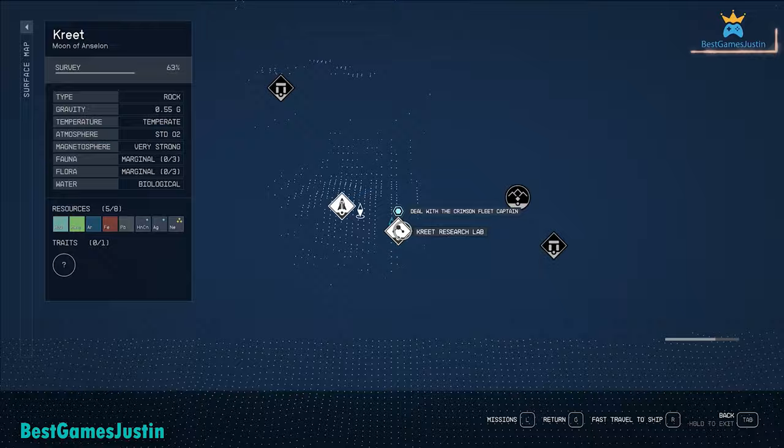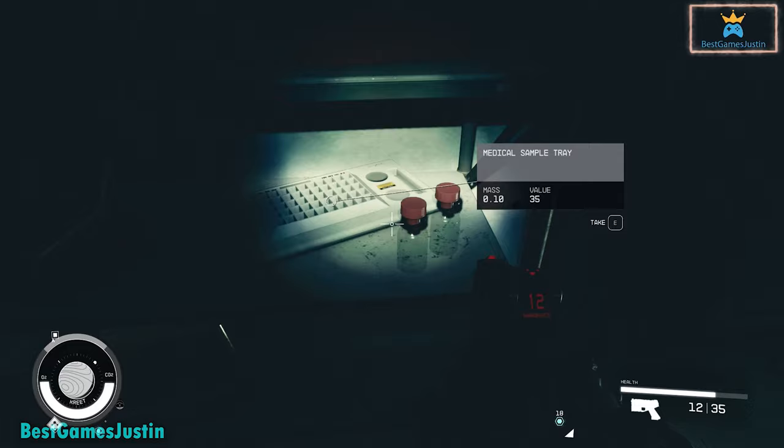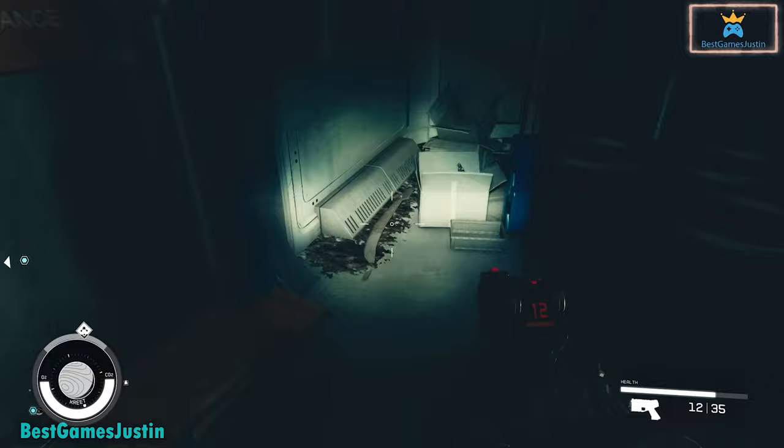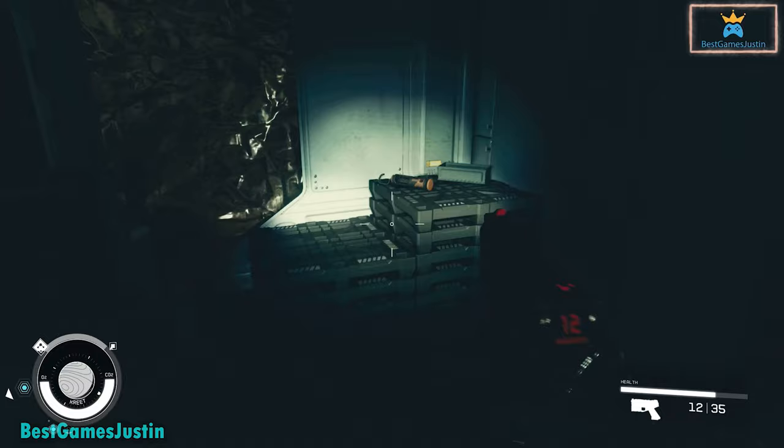The first thing would be to take your time and loot the valuable items. On Crete in the research laboratory you have a few valuable items you don't want to miss — look for the ones with a small mass and high value. Just before entering the research lab you have small valuable items: a funnel, a microscope and other smaller ones. Get those and sell them later.